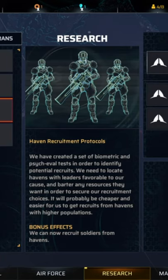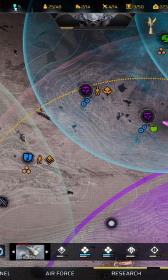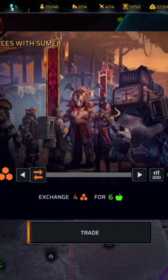Immediately after completing Haven Recruitment Protocol research, the Haven Trade Protocol research will become available. Once this research is completed, icons will appear underneath individual havens, showing what resources they produce and have available for trade. You can then send an aircraft to these havens, click on the trade icon, and exchange resources for whatever they have available.